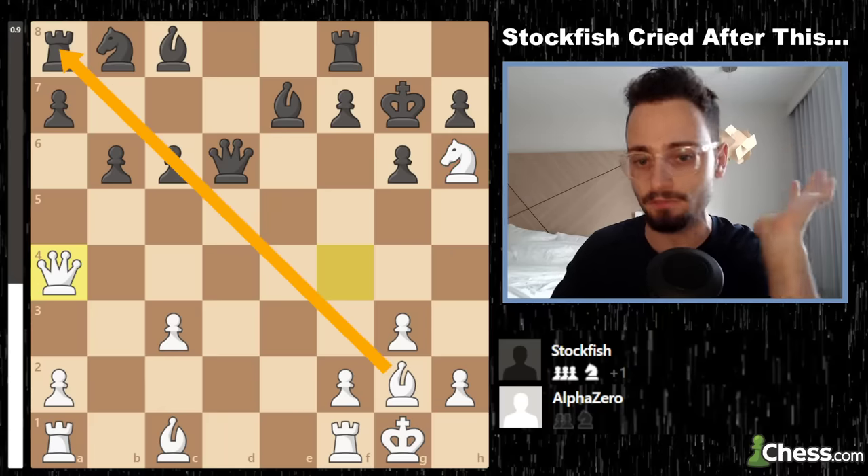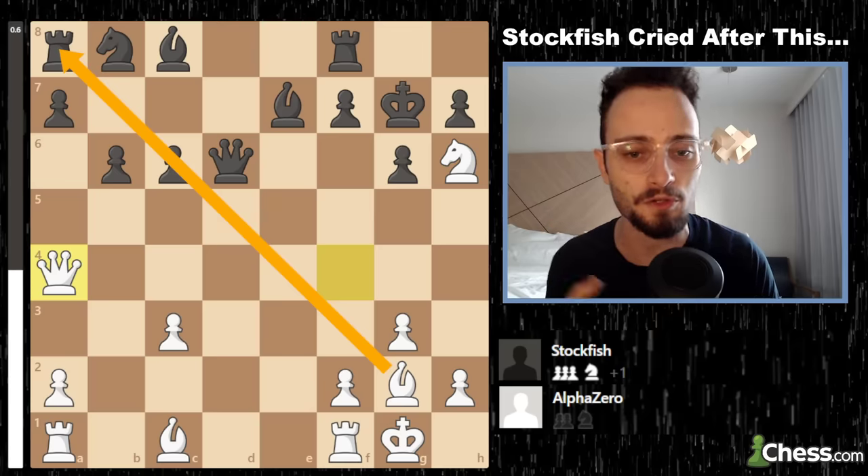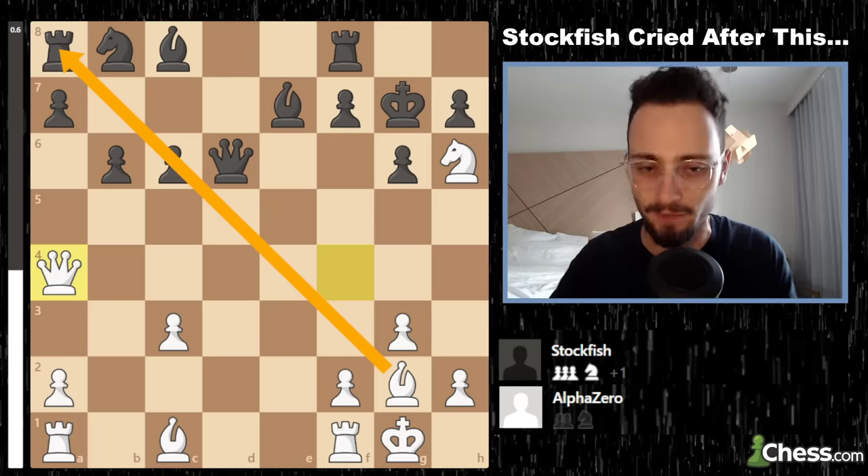But by replacing the queen with the bishop, you create attacks on the black queen and then connect your rooks on the center lines — where rooks belong. All the while, the knight is just bothering the king, and the bishop laser-beams the entire board, not letting black move any pieces.